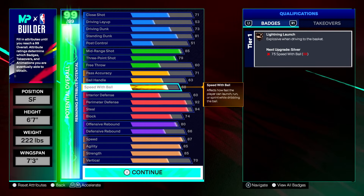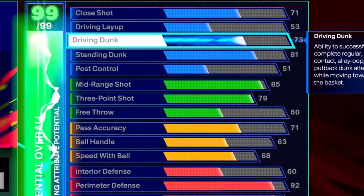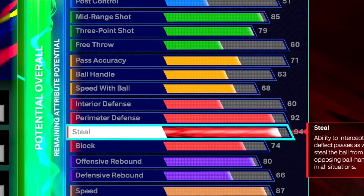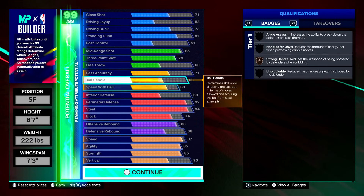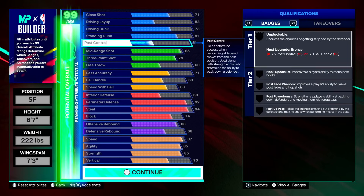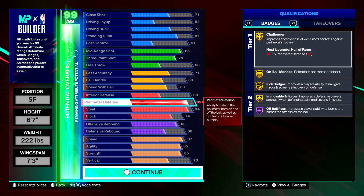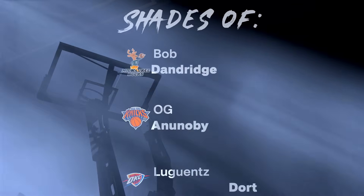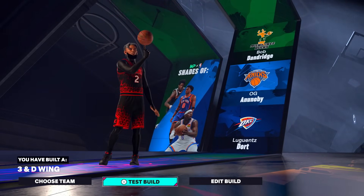That rounds off the first lockdown build. Good for twos and threes — possibly fives but there are better options. Full rundown: 73 driving dunk, 81 standing dunk, 85 mid, 79 three-point, 71 pass accuracy, 92 perimeter defense, 94 steal, 74 block, 80 offensive rebound, 66 defensive rebound. You get great shooting stats, silver deadeye and jump shot bases, 71 pass accuracy for the silver dimer, and gold defensive badges plus Hall of Fame interceptor. The build name comes out as '3-and-D Wing.'